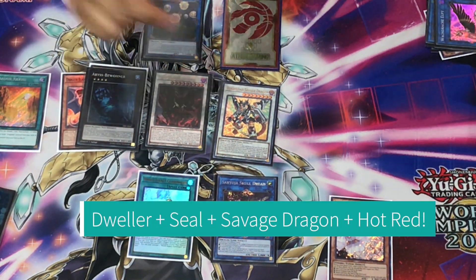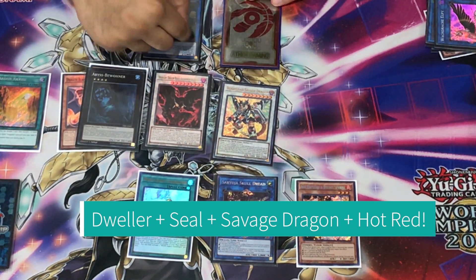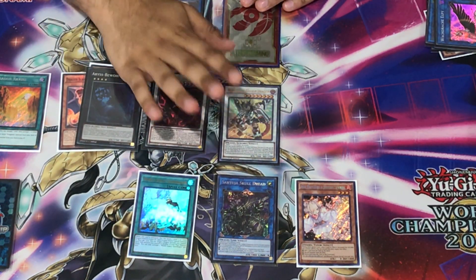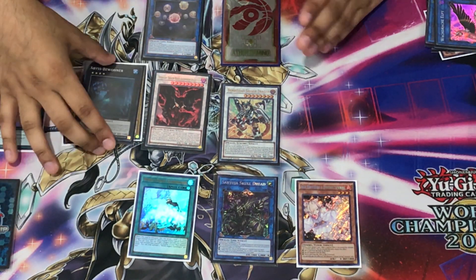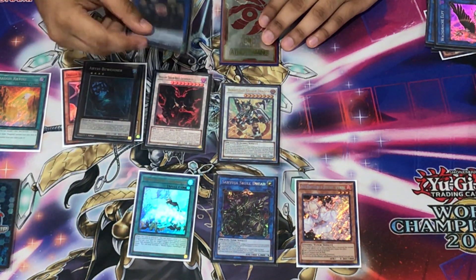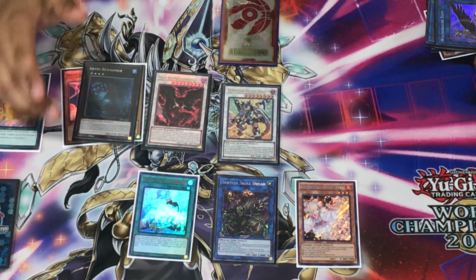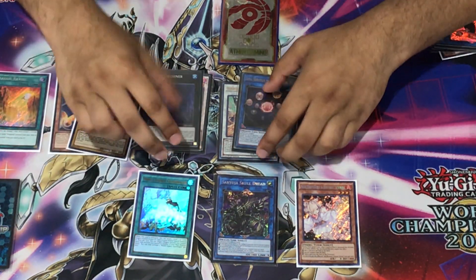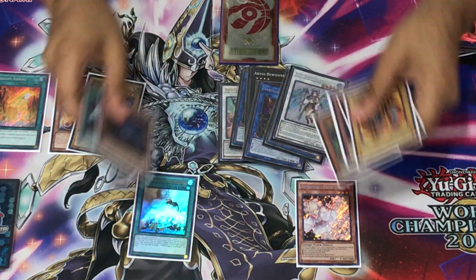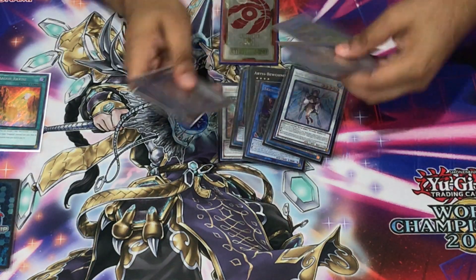Looking at our hand after this test hand: we have Ash Blossom to disrupt any play or stop Phantasme, a Heretic Seal bounce, an Abyss Dweller, a Hot Red, and a Borlode Savage with four negates on it. Most of the time this board isn't being broken. If your opponent gets cheeky and sets up two monsters and you feel threatened, you literally just use Seal to bounce the monster and summon Aether to banish the card.